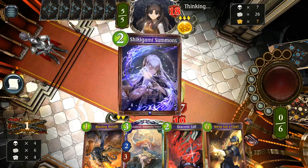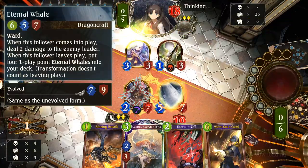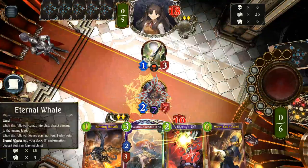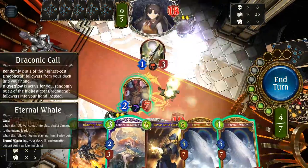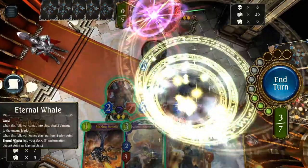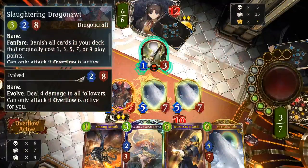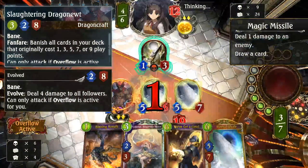Right now in my deck, considering everything is banished, we will have just whales. Dragonic Call will be active. He's going to trade into it — beautiful. Whales, whales, whales. This is the big whale — I forgot about it. Going to keep these, I don't need this. Let's just stay that way. Right now the only thing we have to do is draw cards and relax.